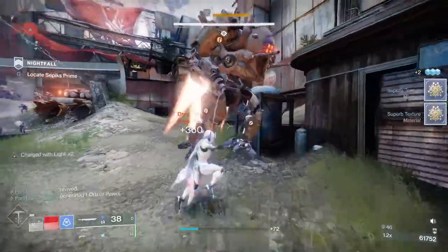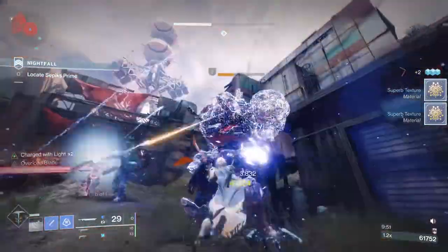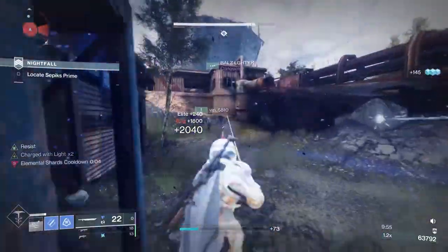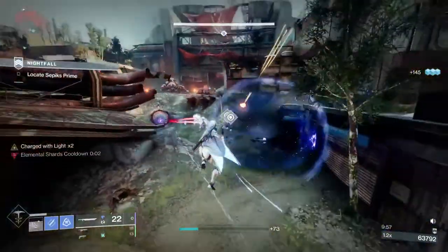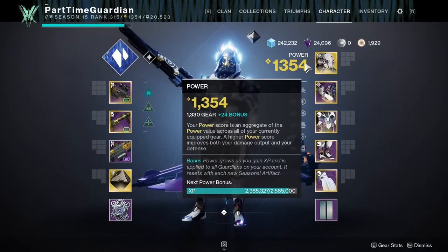Artifact power is the amount you have leveled up your seasonal artifact. For every bonus level you go up in power, the XP to reach the next level goes up — it's basically logarithmic in some respect. This is the amount of extra power you gain over the seasonal cap. For instance, if your seasonal cap is 1330 and you've gone up 12 levels, your level will be 1342.